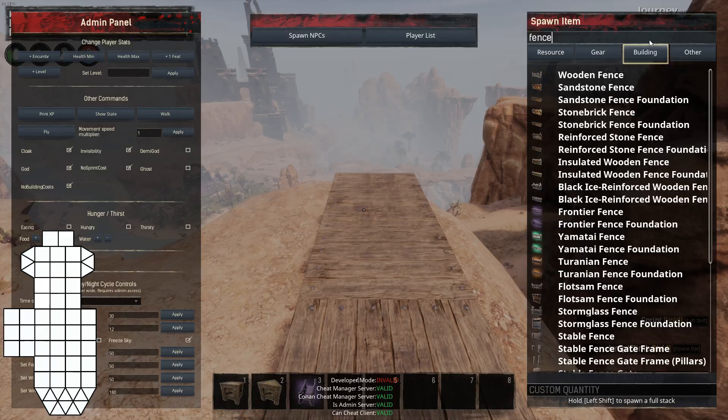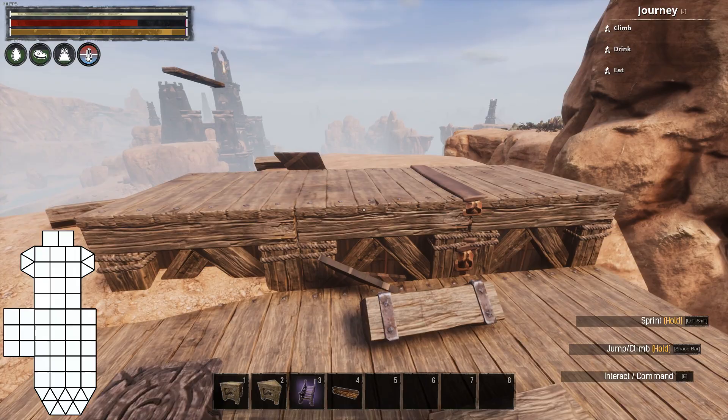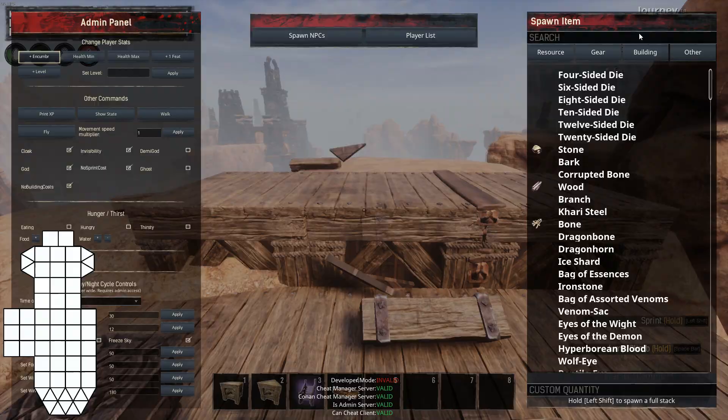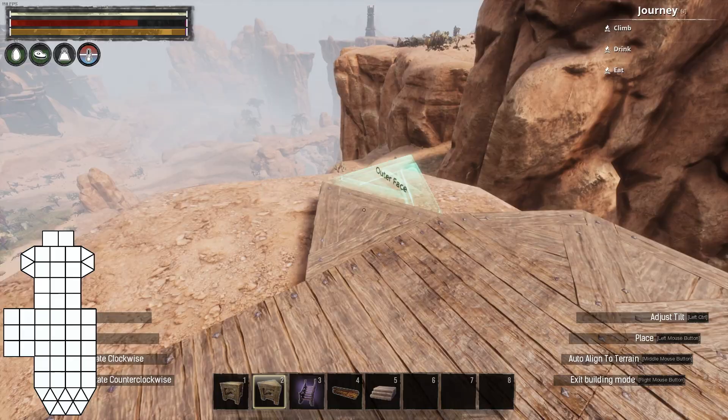I also raised the foundations up to the first floor on the rear of the build and used the foundation stepping trick I've shown before to introduce a small height increase matching the height of the stage stairs from the Debaucheries of Derketo DLC. I've seen this trick used a few times but this is the first time I've actually personally done it and it works very well. Slotting the stage stairs into the perfectly sized gap is very satisfying.